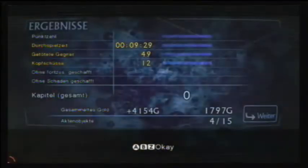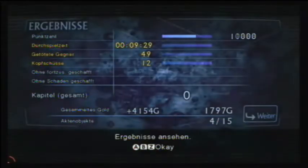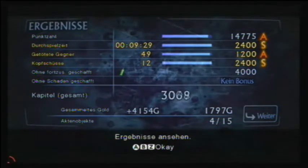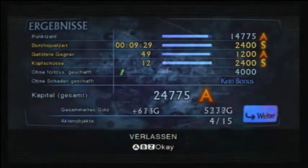Doch natürlich geht es nicht nur um Extras und Zombies, sondern auch um fette Endgegner, die auch in The Darkside Chronicles nicht zu kurz kommen. Hat man den Endgegner am Ende eines Levels besiegt, kommt man zur Bewertung. Die Endbewertung setzt sich aus vier Kategorien zusammen: die gesammelten Punkte, die Durchspielzeit, die Anzeige getöteter Gegner und die Kopfschüsse. Außerdem bekommt man einen Bonus, wenn man nicht stirbt oder keinen Schaden genommen hat. Gesammeltes Geld wird ebenfalls dazu gerechnet. Die Aktenobjekte zählen diesmal nicht mehr zur Endbewertung.